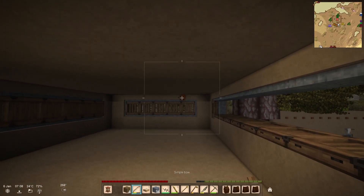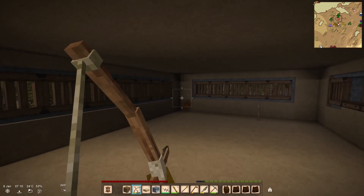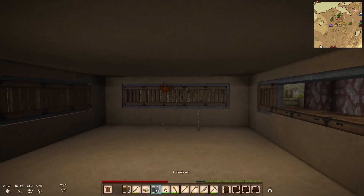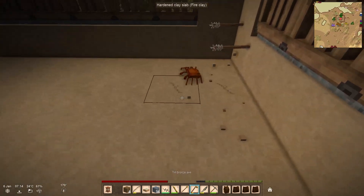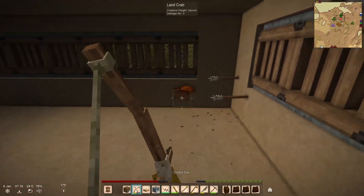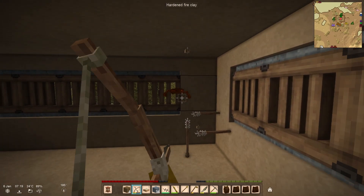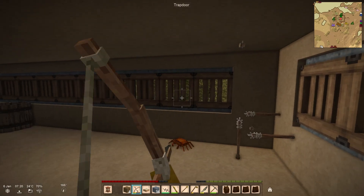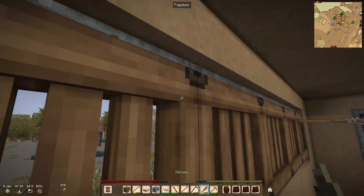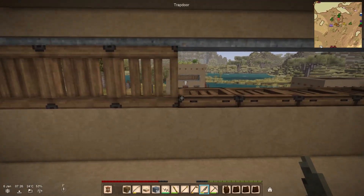We're going to murder this crab because he does not belong in my house. Today's lesson is that crabs are hard to kill because they won't sit still. Ow ow stop, sir! That was not a fair fight — I was at a disadvantage.